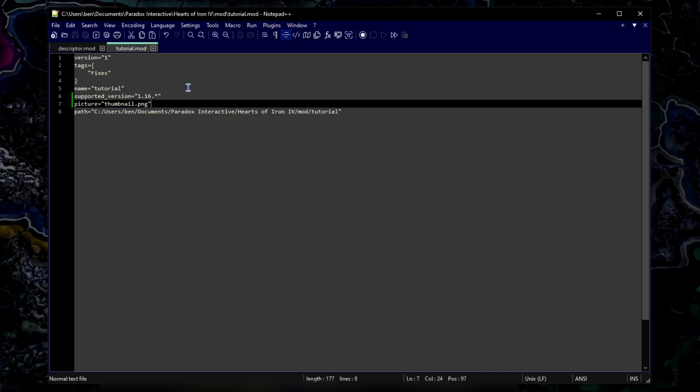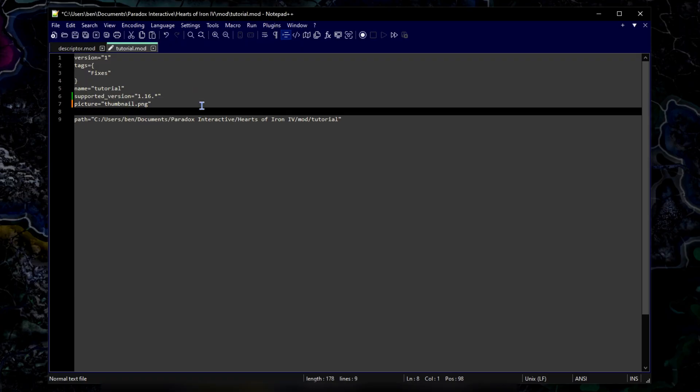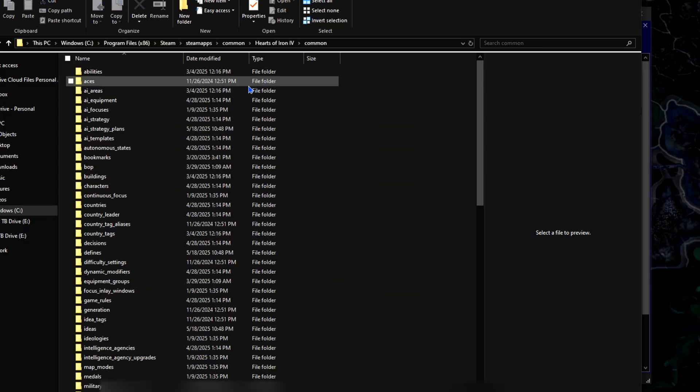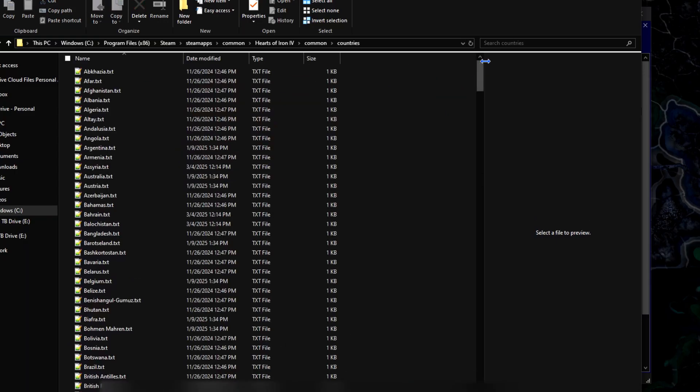You may also want to replace certain files. For that we'll need to use replace_path. We do a similar procedure, but this time we put the name of the file we want to replace — for example, common/countries. If we put this string of code in, and go into common/countries, that is the file we will be replacing. Because we don't have anything in its place, this file will be completely blank.